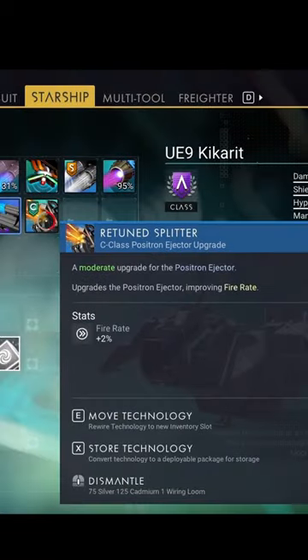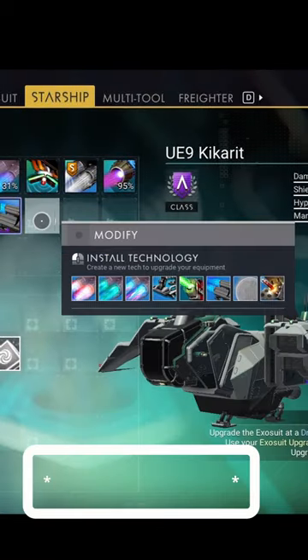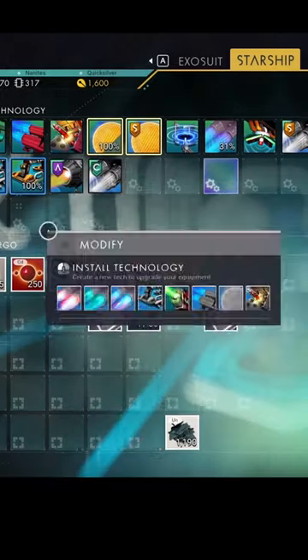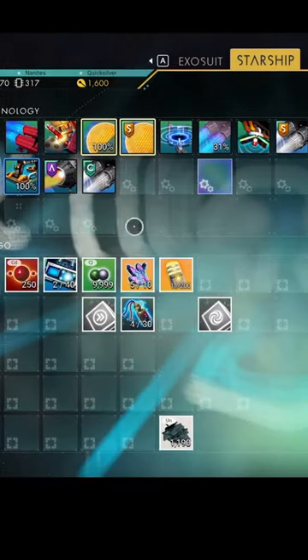After installing them in your starship, you can simply dismantle each for 125 cadmium each. If you did manage to get two, that's exactly how much we need.